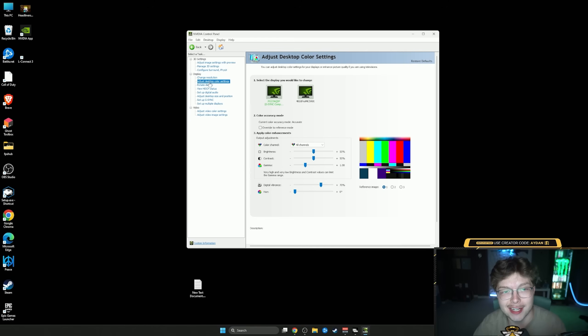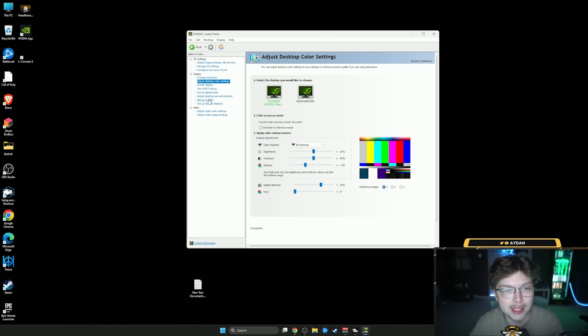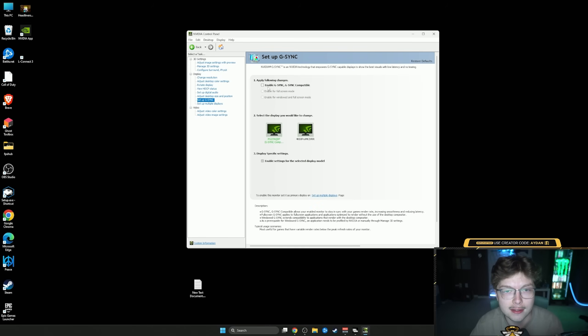Go down to Adjust Desktop Color Settings. One thing you can do to make your colors pop and make the game more vibrant is turn up the digital vibrance. It's usually at 50 - I have mine at 70. I wouldn't go any higher than that; you could even do lower if it's too vibrant for you. This is just a way to make the game look a little bit prettier. After that, go to the Setup G-Sync tab, uncheck it, and make sure G-Sync is off.